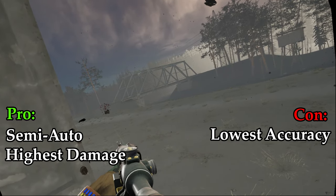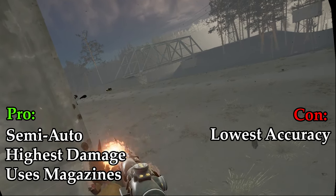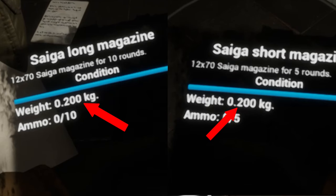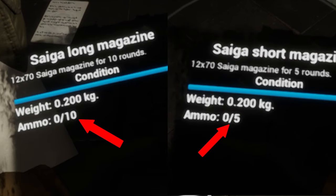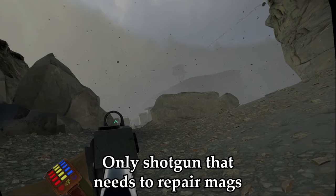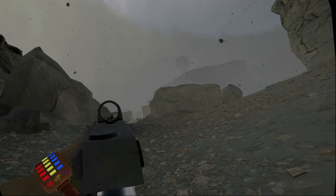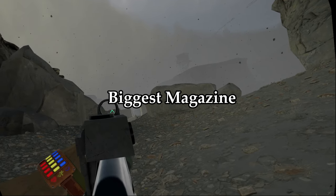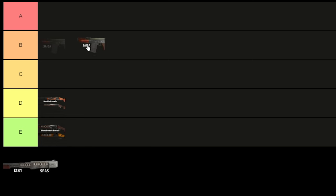It's the only shotgun that can use a magazine, and you can find 10-round mags for it out in stashes, which I heavily recommend — they weigh the same as the 5-round mags but give you double the ammo capacity. This is a blessing and a curse, as it's the only shotgun with magazines, meaning you now have a mag to repair. Minor drawback, but worth mentioning. Highest damage, biggest mag, semi-auto — A tier.